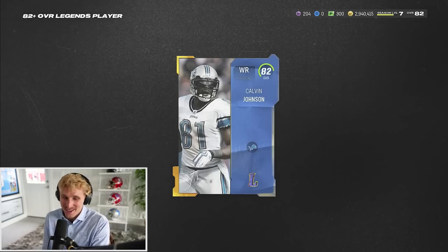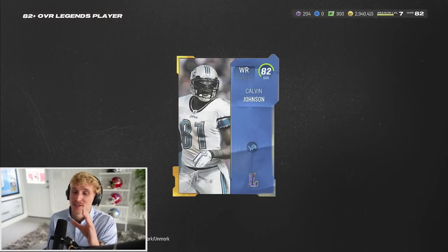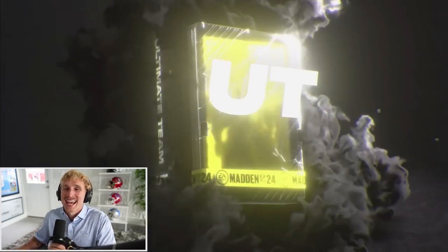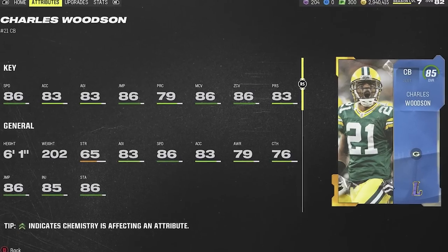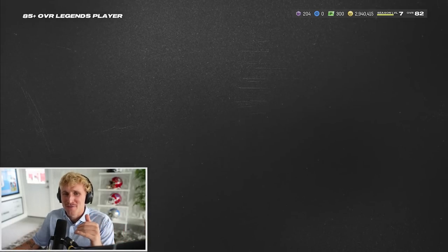We got 82 Megatron - he's technically an upgrade on Cedric Tillman. We'll know instantly if we got a big pull because the animation is different. We got two Megatrons already - 82 Sheet Sharp, I already have him too. This is not looking too good. 82 DeMarcus Ware. It's all up to the 85 plus. It is 85 Charles Woodson, which is a big corner upgrade - 6'1", 86 speed. Those are 82 pluses and an 85. That is a bummer.